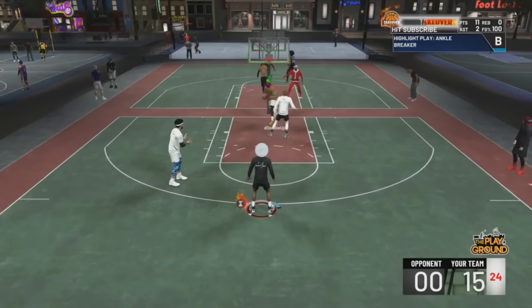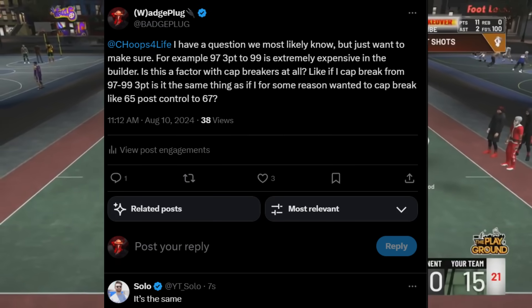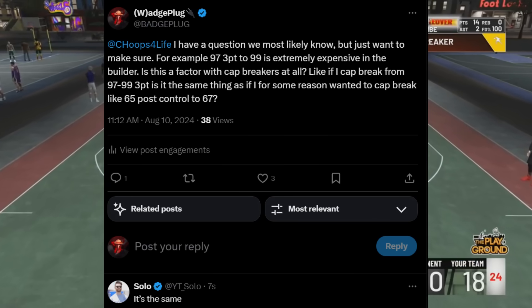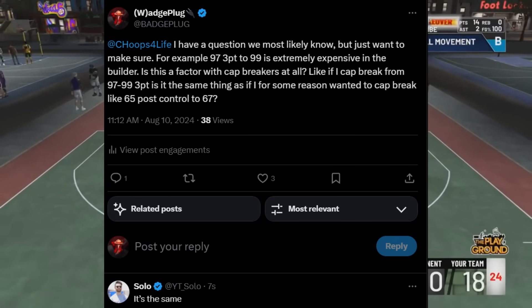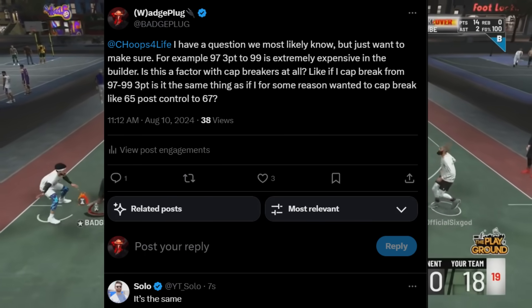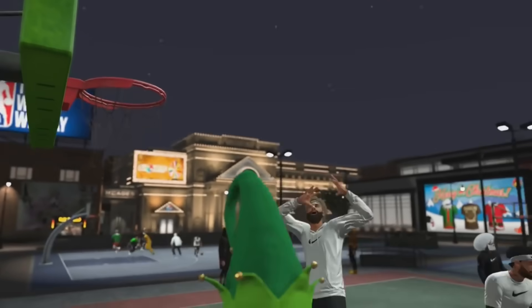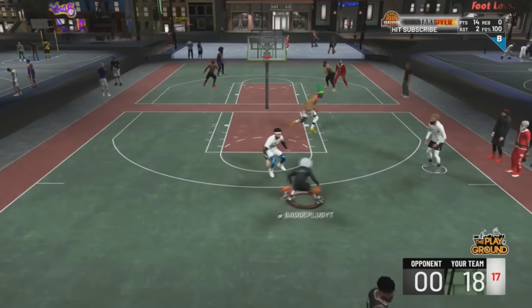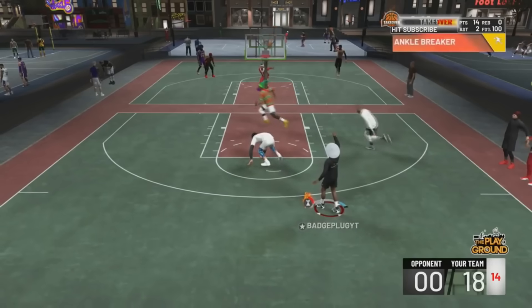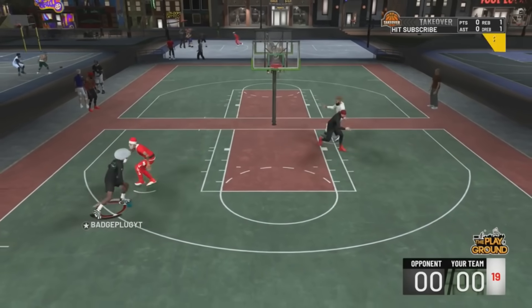I tagged Zach Timmerman — the OG Mike Wing — and asked: for example, 97 three-point rating is extremely expensive in the builder. Is this a factor with cap breakers at all? Like, if I cap break from 97 to 99 three-point, is it the same cost as cap breaking from 65 post control to 67? And Solo replied — it's the same. So yes, it is going to be exactly like that. This confirms you'll want to cap break the expensive attributes, not waste cap breakers on cheap ones.